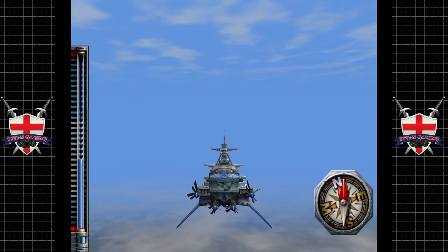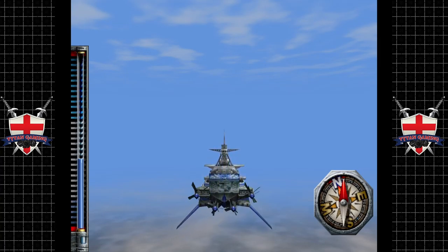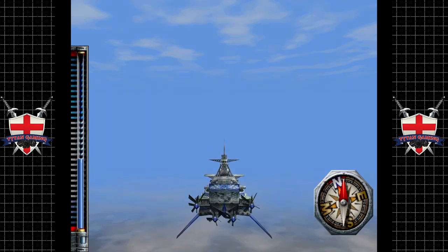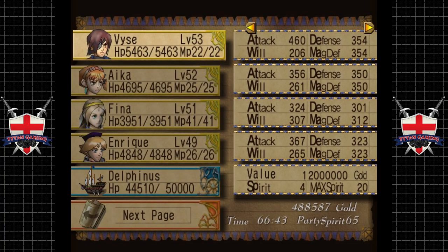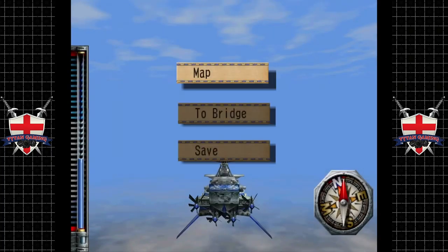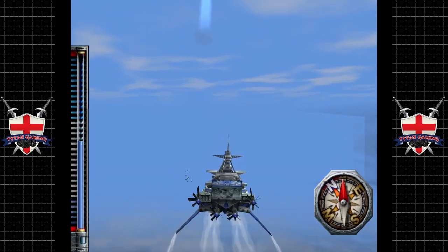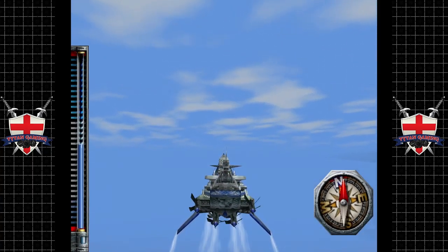So apparently for some reason it now thinks RB on the controller is the start button. The D-pad still works. I've literally just remapped all of the buttons. We've managed to fix the problem — all we had to do was reset everything, completely unbound my controller and reconfigured everything. And then it didn't work, so we did it again, and it worked the third time. For now.